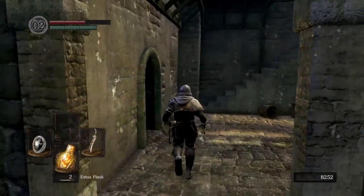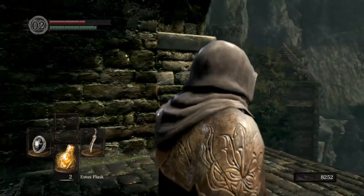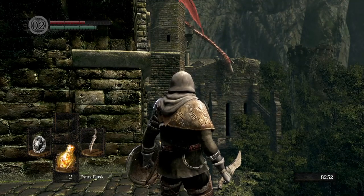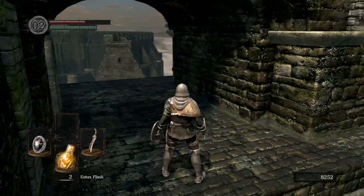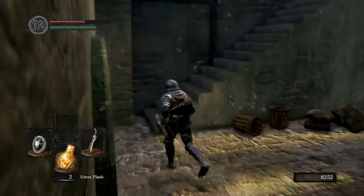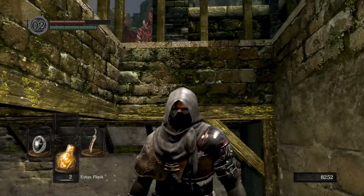So back up these stairs you can progress underneath the bridge — it's a little bit cooler, not so much fire up here. Please do keep a look out for my video on how to get the Drake Sword, a very cool starting weapon for this game. However, the purpose of this video is not to teach you how to go under the bridge; it's to teach you how to go over the bridge. This is the easiest and fastest way to get past this drake and into the next area.